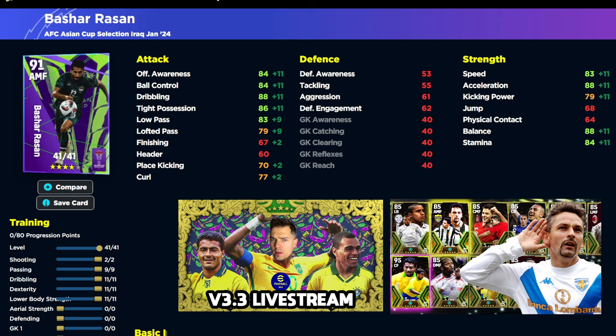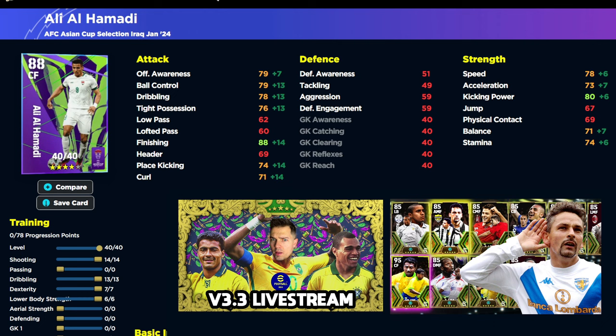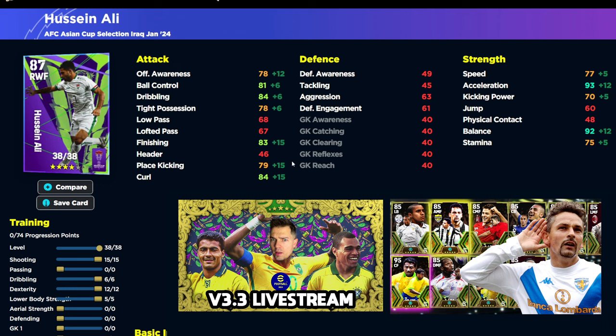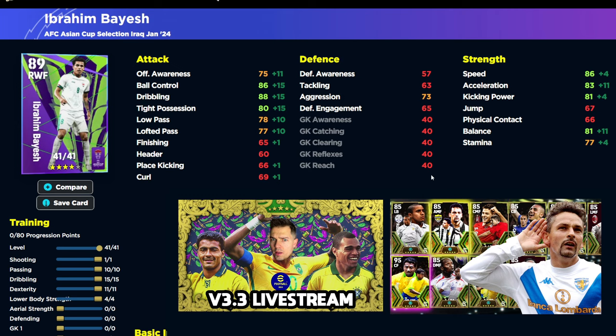Rasan is there as your attacking midfielder — not bad. 88 balance, acceleration, and dribbling will give you 90 with all those stats with the manager boost. There's another center midfielder that's quite decent, and a CF that gets 90 finishing and kicking power. There's a fairly unique left back — 12 into dexterity and lower body. With 10 Hag, a lot of these players need long ball counter to get the +3 to speed, which gives you 90 speed and 92-93 stamina, with tackling, aggression, and defensive engagement all fairly nice. Hussein Ali as a right winger should probably be a little bit higher rated.